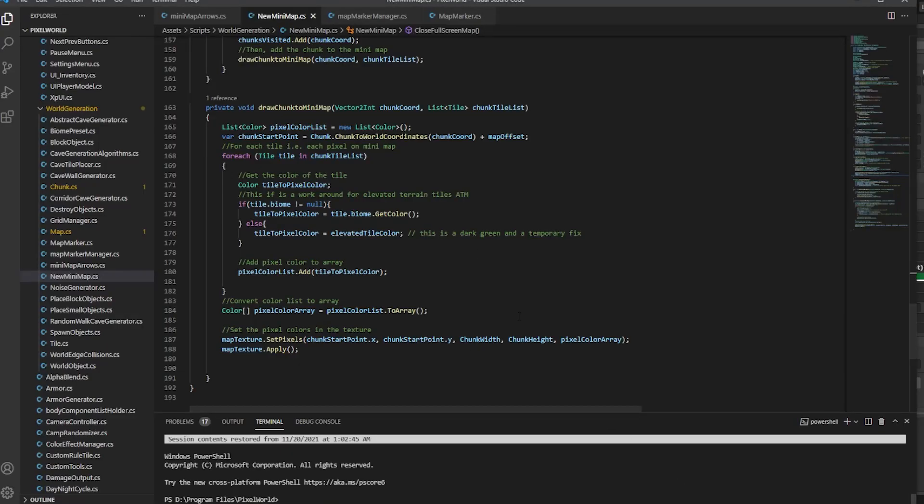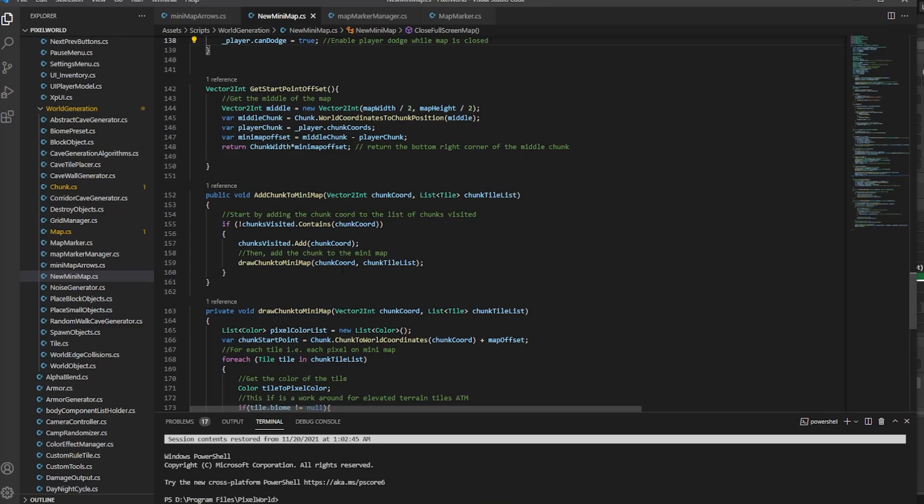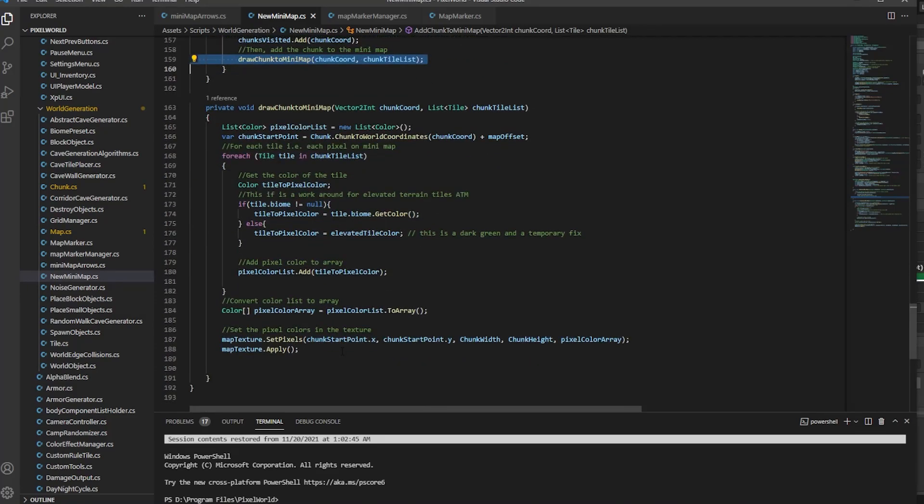Let's get into the actual script. The general image is all drawn right here — as we're rendering the world, we call this 'add_chunk_to_minimap'. Each chunk that we're rendering has a coordinate for where that chunk actually is, as well as a list of tiles, and we just feed it straight into the minimap. We check if we've already visited it; if we haven't, then we draw them to the minimap, otherwise that fog of war has already been revealed.